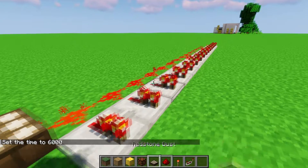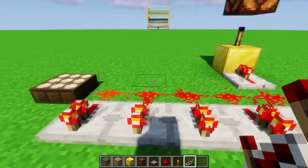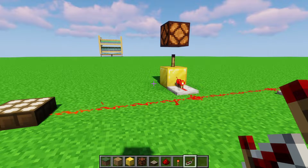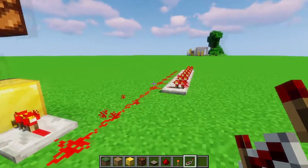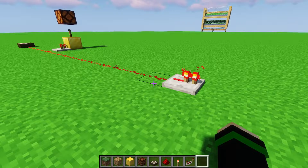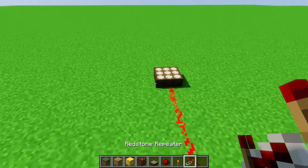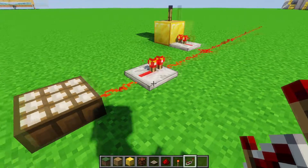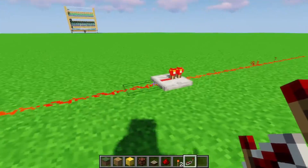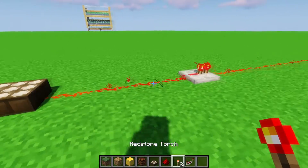With the way we hook up the lamps — essentially a torch here, lamp up top, and a redstone signal going into it — this lets you select when the lamps actually turn on. If you want them to turn on right as nighttime starts, put the repeater all the way at one end. If you want it to be completely dark before the lamps turn on, put it at the other end. I usually do it four or five blocks away as a good middle ground — it turns on at dusk, not too soon or too late.